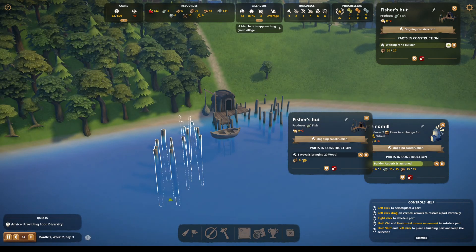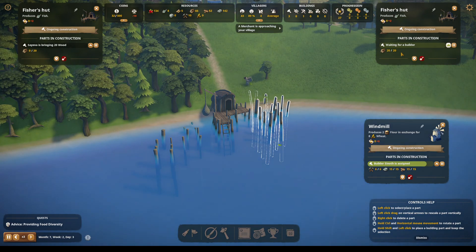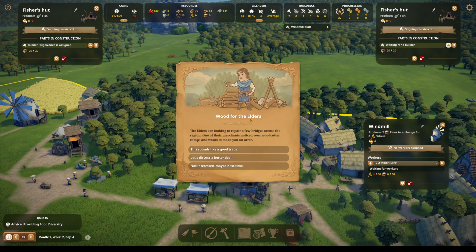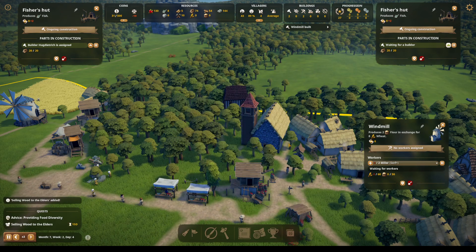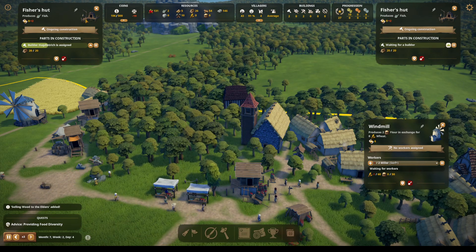It says Sevea Springing Wood — oh, that's the new one. If they could build this one, then I know that the problem is they can't access the other one to build it. Merchant requests an audience — wood for the elders. The elders are looking to repair a few bridges across the region; one of the merchants noticed your woodcutter camps and wants to make you an offer. We have 72 in storage — accumulate 50, confirm delivery, and then we'll get those coins. Wood delivered!